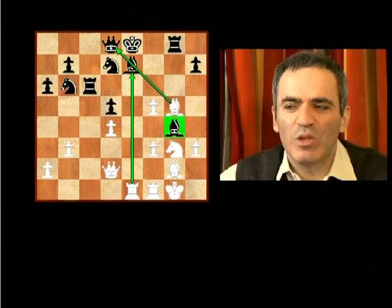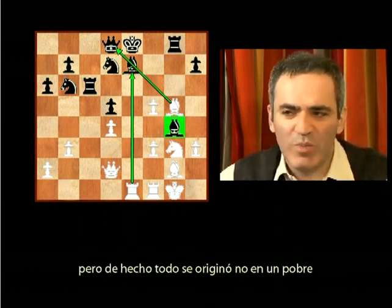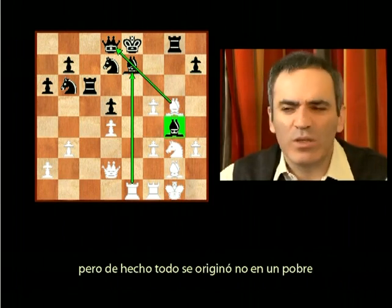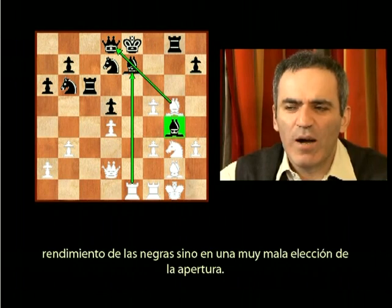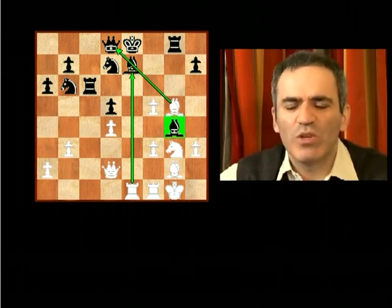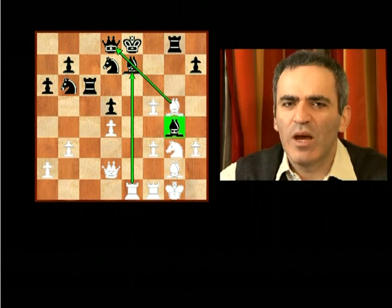The bishop on g4 is simply lost — it can't go anywhere. So Nigel resigned. That was a very good game, but in fact it all resulted not from poor performance by black, but from a very bad choice of opening, without recognizing all the potential dangers — all the poison that could be carried in such an innocent opening as the Queen's Gambit.